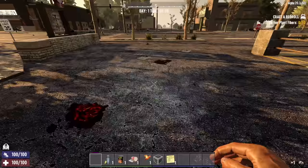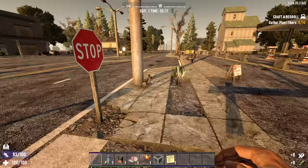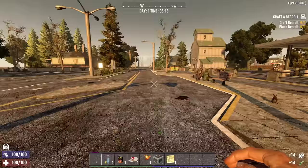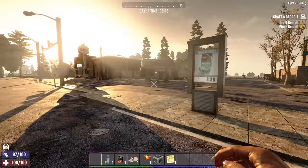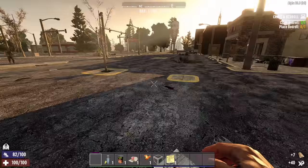Before we get in the taco truck and start moving things along, let me knock out these initial quests and go over the settings. The difficulty is set to Warrior. I find Warrior difficulty in Alpha 20 has a pretty good balance — it's not that easy, but it's not too difficult either. It doesn't really turn the zombies into bullet sponges, and that's a good thing. Blood moon frequency is every night, of course — it's horde every night.